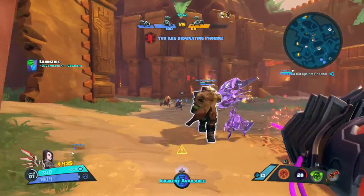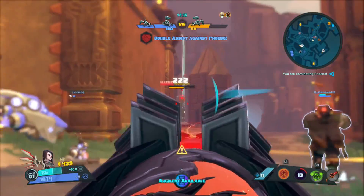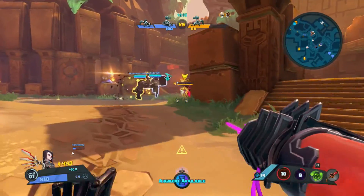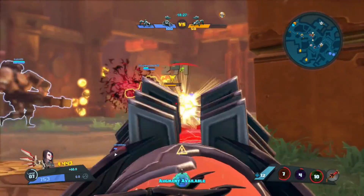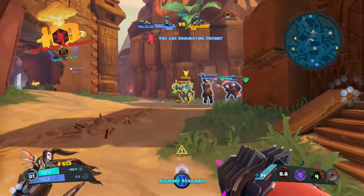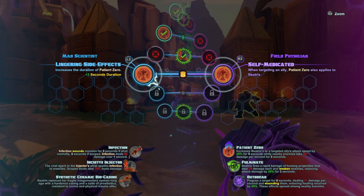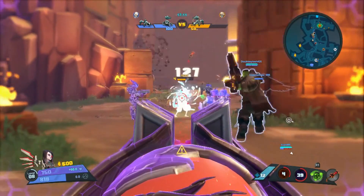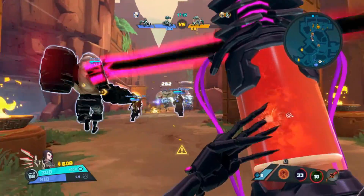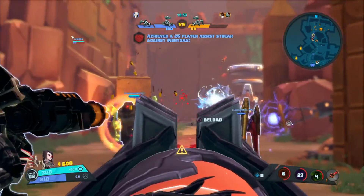Now we're moving on to her lore and backstory. Her full name is Beatrix Lukavi and she is first and foremost a scientist, always experimenting in the fields of genetic evolution and manipulation. She wants to pioneer new fields of genetic research and considers whether any creature she comes across could use what she calls an evolutionary nudge — helping along its evolution or improving upon it. She's always looking to experiment. She's a doctor first and foremost.